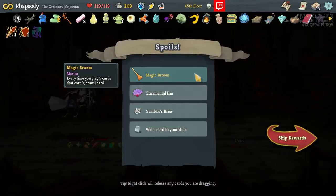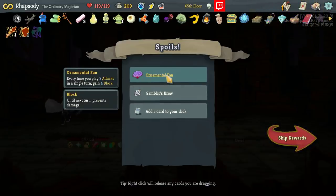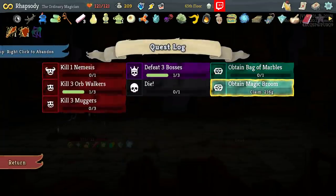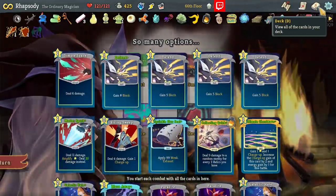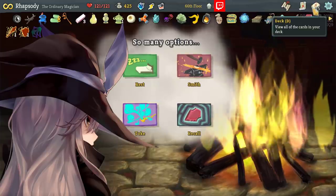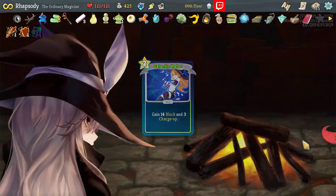Magic Broom: every time you play three cards that cost zero, draw one card — this is ridiculous. I think it used to draw you two cards as well actually. Ornamental Fan: when we play three attacks in a single turn, gain four block. Letter Opener — I was trying to read that from my mind. Getting a hell of a lot of money right now. Pretty proud of that. Let's smith again, get this Galactic Halo upgraded — just so I can retain the 15 cards in my deck at this point in time.